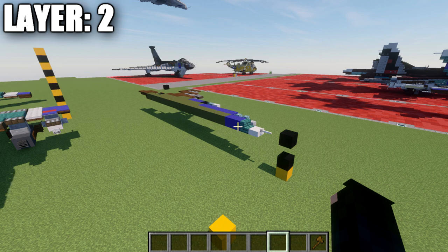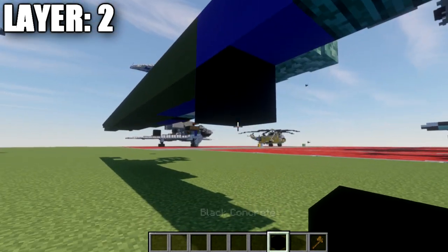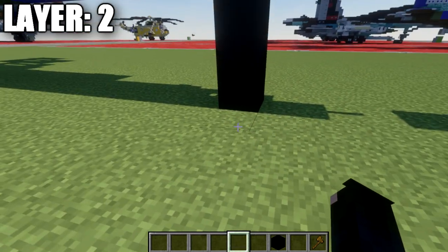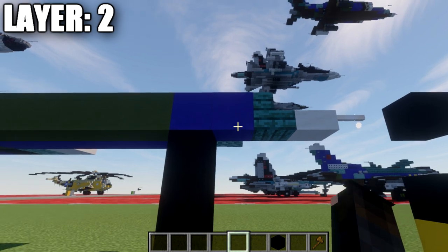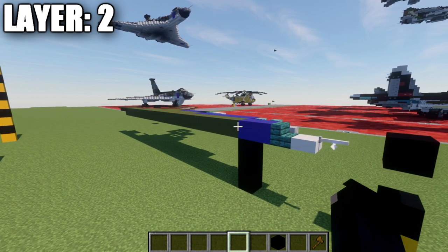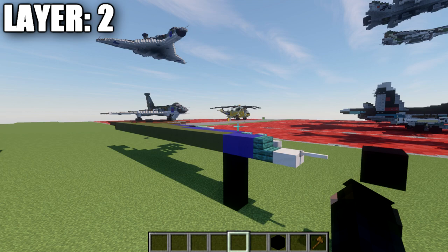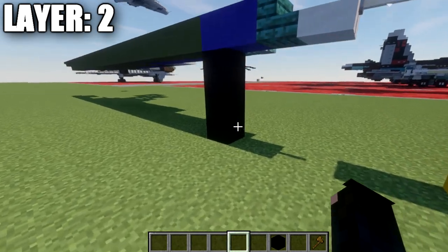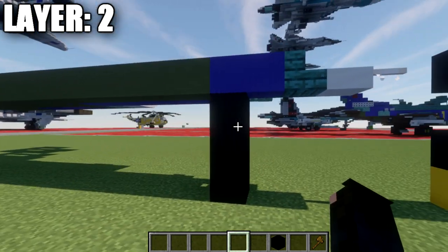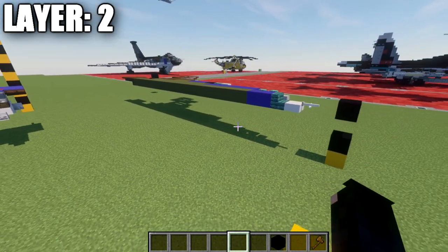To make sure you're building it correctly for the landed version, this layer needs to be a total of three blocks off the ground — three full blocks of space between the ground level and the start of layer 2. This is very important if you plan on having this thing do VTOL or landing, as it's the minimum amount of space needed for the landing gear to fit. If you're building it in-flight, you don't have to worry about that.